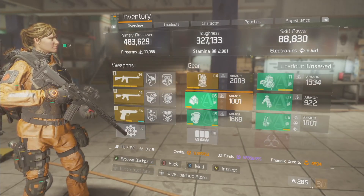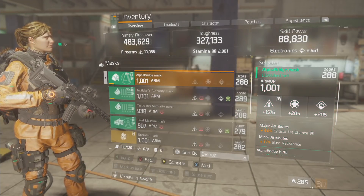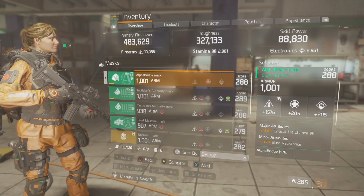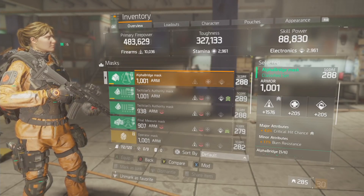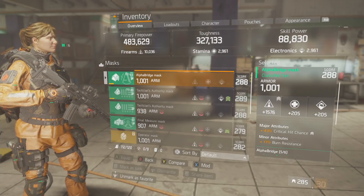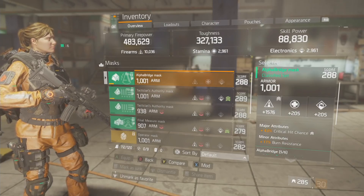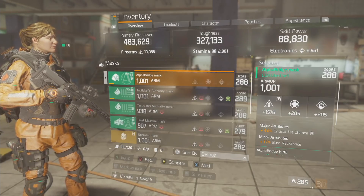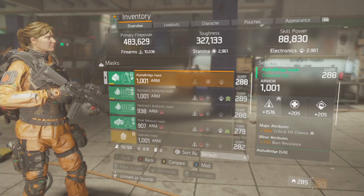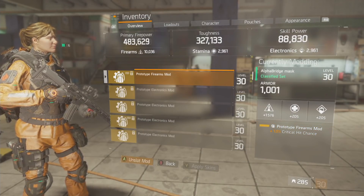The Alpha Bridge mask has 1001 armor — that's max — with 1576 firearms as a major attribute and 4 critical hit chance. Remember, everything's crit chance: whatever you're lacking in a build or on your gun you fill that in on the mask. Prototype firearms mod gives 1% critical hit chance and 263 firearms.